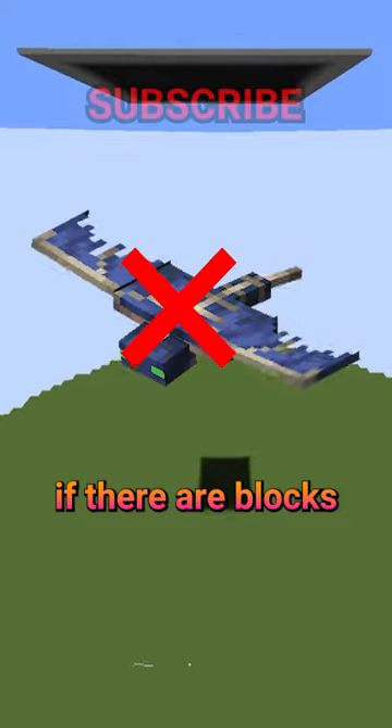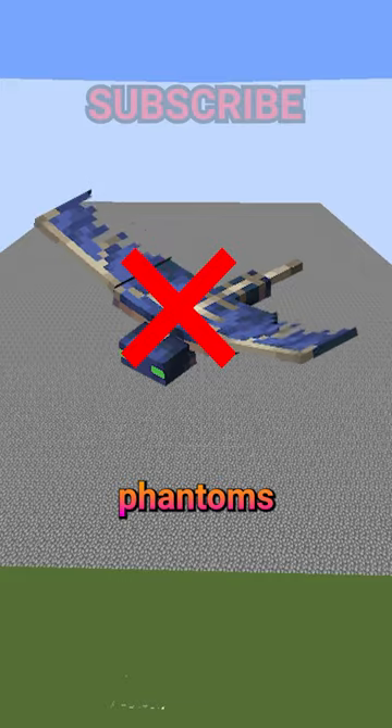In both versions, phantoms won't spawn if there are blocks above them that block light, so glass doesn't work, but building a big cobblestone ceiling will stop phantoms from spawning.